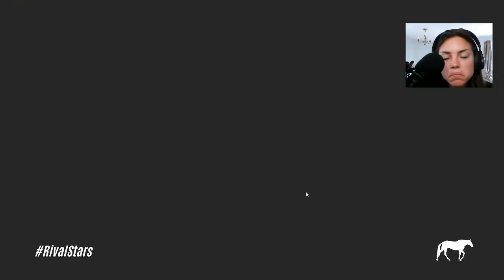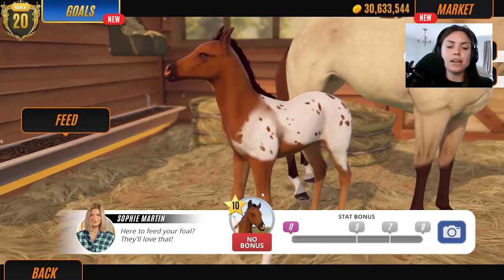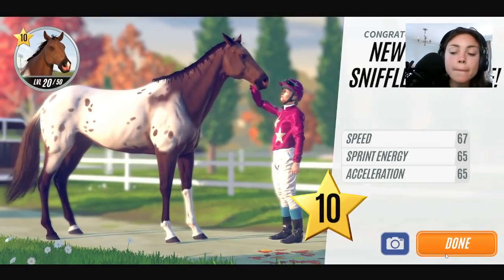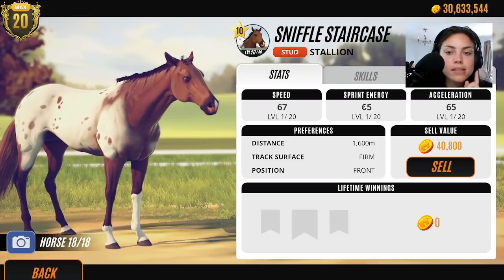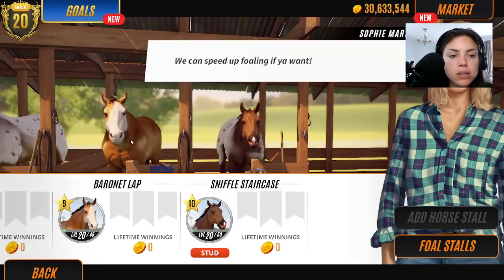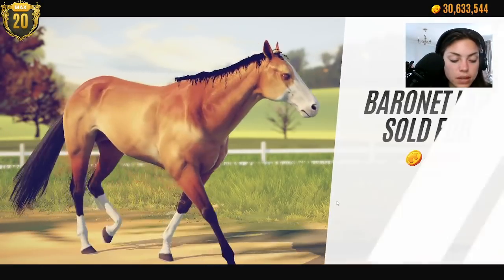Let's sell Iceberg Inferno. He's got a really cool coat pattern - he's got these little tiny specks, looks like an Easter egg. Okay, let's skip you to stallion and we'll use him as a stud. He's a dark bay Appaloosa - Sniffle Staircase. He's a level 10, so that's made me well happy. I'm chuffed with that. So we've got one awesome Appaloosa stallion now - thanks for breeding him for me, Baronet.